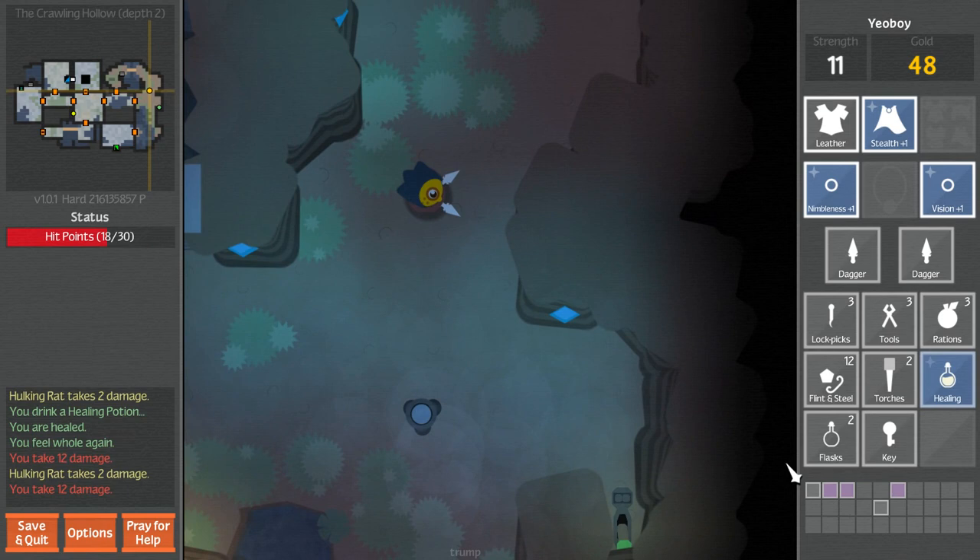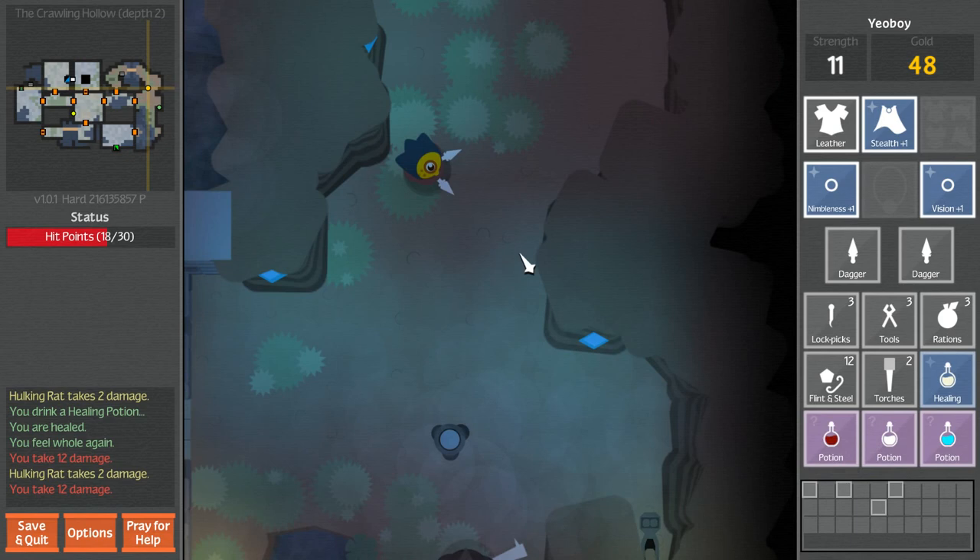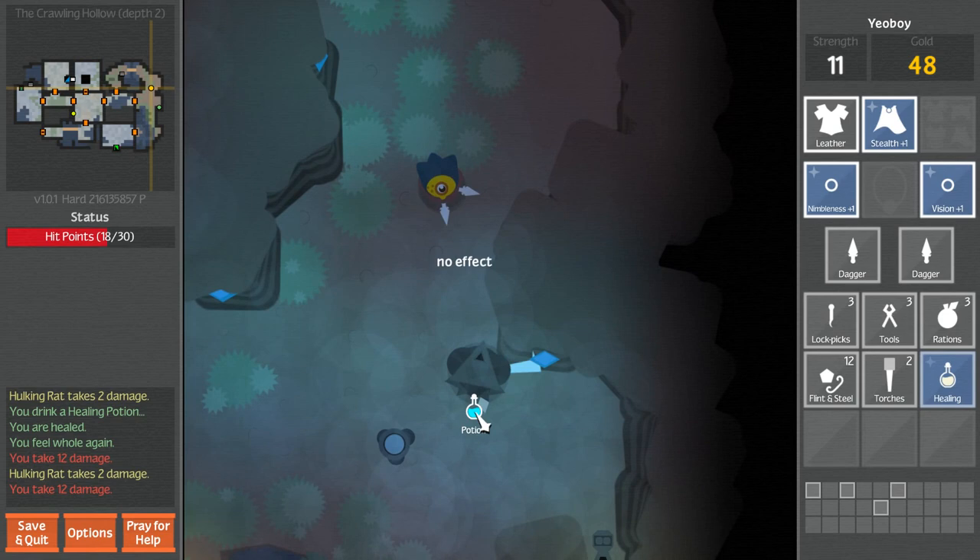Let's throw some more potions at him. No effect. Try this one. No effect. Try this one. No effect. I don't like getting close to this guy. If you right click, you throw - I was just wondering what it did. Not the time to try that out.